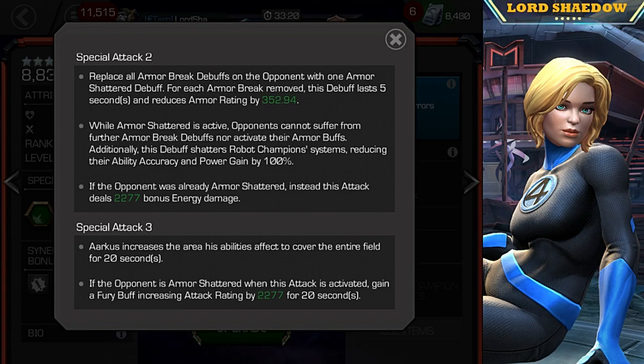While Armor Shatter is active, opponents cannot suffer from further Armor Break debuffs. Additionally, this debuff shatters robot champion systems, reducing their ability accuracy, power gain by 100% — that sounds like someone we know: Medusa. So now you have someone else, and we already have others that can shut down robots, but it looks like he can shut them down just as well as Medusa and possibly easier. If the opponent was already Armor Shattered, this attack instead deals bonus energy damage. So you have that 50 seconds, build up to a Special 2, and now you're going to do more damage — and remember, everything gets paused.